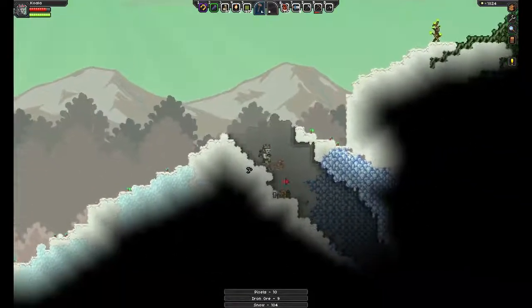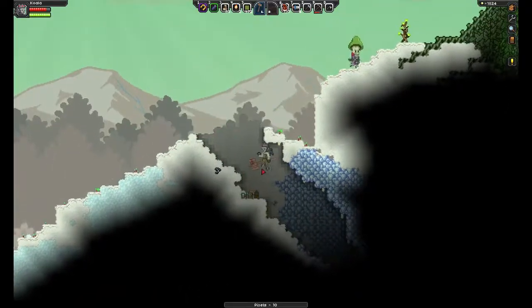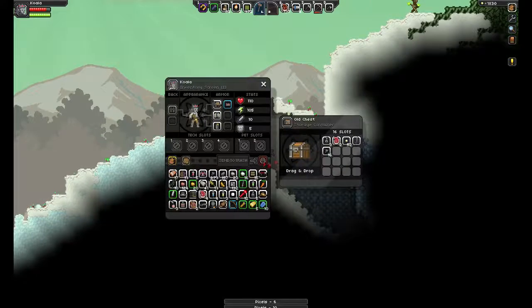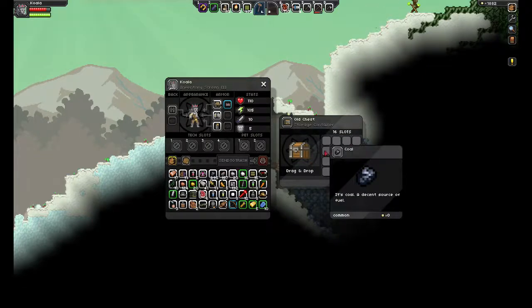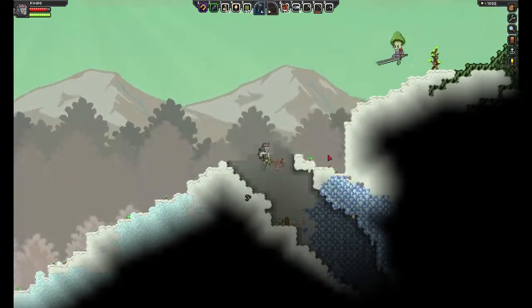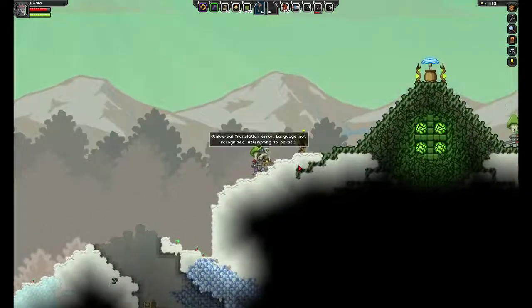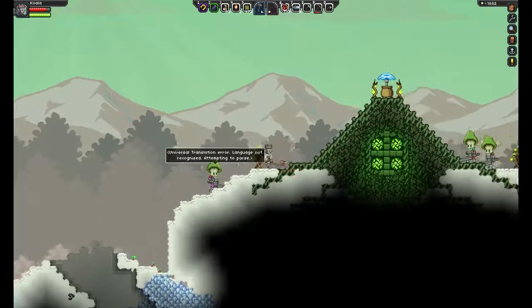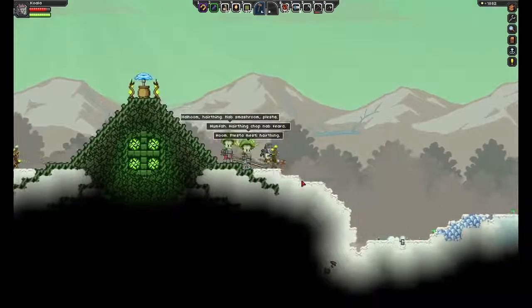Another treasure chest, and more NPCs it looks like. Bombs, meat, here's a sword — not really that good. We have gotten really bad luck with weapons so far. Looks like another small outpost.